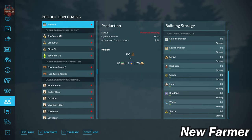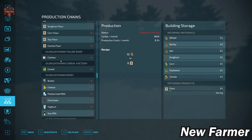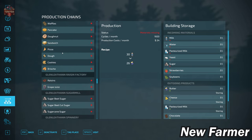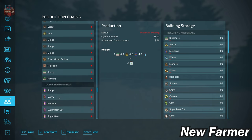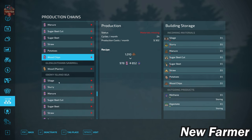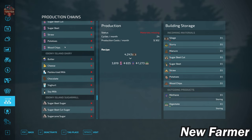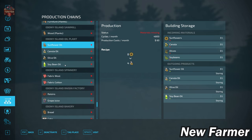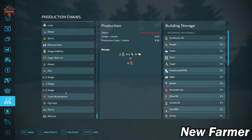We have the Glenlethan oil plant, carpenter, and grain mill, as well as the tailor, cereal factory, and dairy — all fairly standard from what we've seen with the other maps. The Glenlethan bakery, raisin factory, sugar mill, spinnery, farm productions, and BGA as well, then its sawmill for planks and wood chips. Then we have the Ebony Island biogas plant, dairy, sugar mill, cereal factory, tailor, carpenter, sawmill, oil mill, spinnery, raisin factory, bakery, grain mill, and farm production pack.